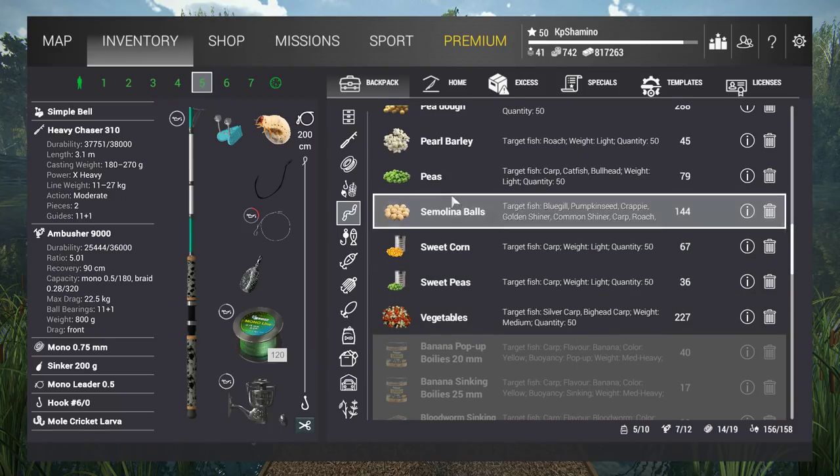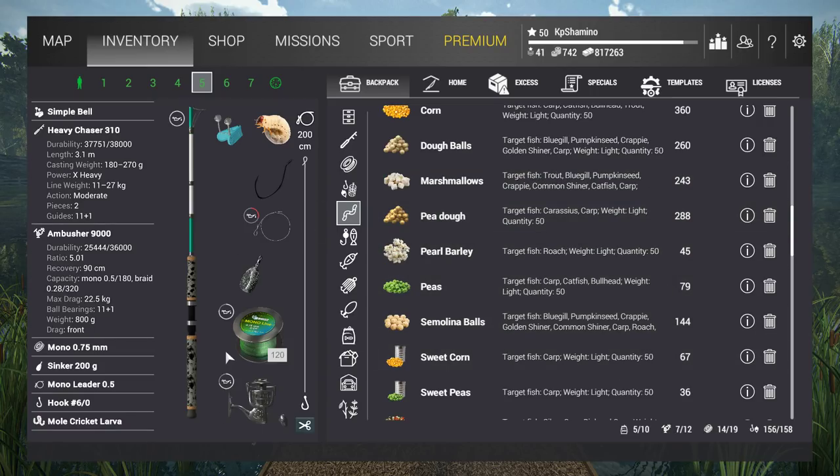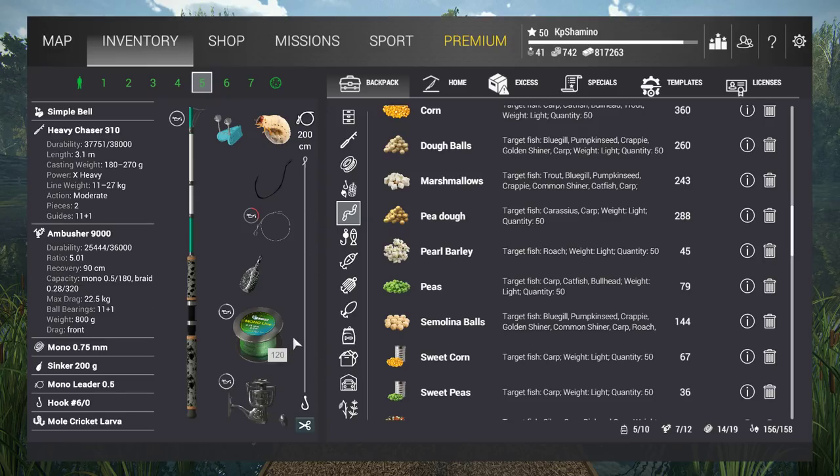You can use sweet corn, sweet peas, peas, corn, and peato on the bottom rod, so you can use it for carp too. But pellets and boilies are so much better for carp that I mostly use carp rods for carp. If you want to farm sturgeon, blue catfish, beluga, or wels catfish — always use the bottom rod because you can't put the right bait on a carp rod.